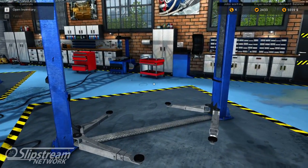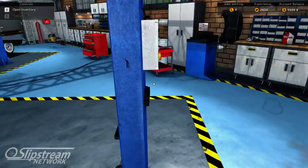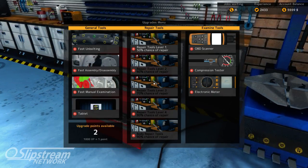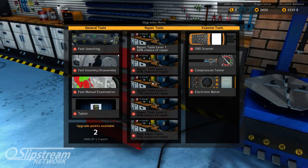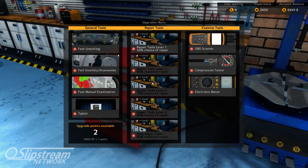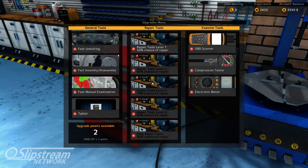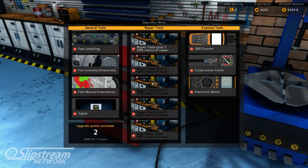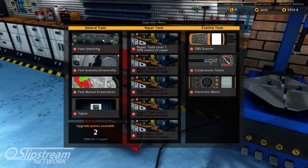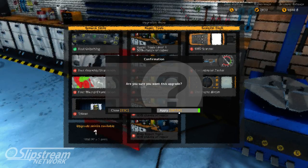Alright, now I've got experience points to burn. You can go to any of your toolboxes to do this. I've got two upgrade points available. So the thing we're going to do is go with fast unbolting and an OBD scanner — work in the car a little bit faster, and some of the parts that I might not be able to figure out what's wrong with, the OBD scanner might be able to figure it out.